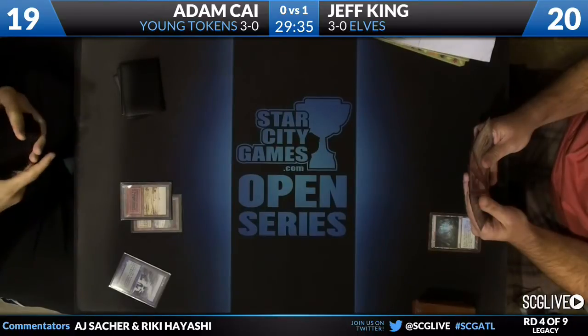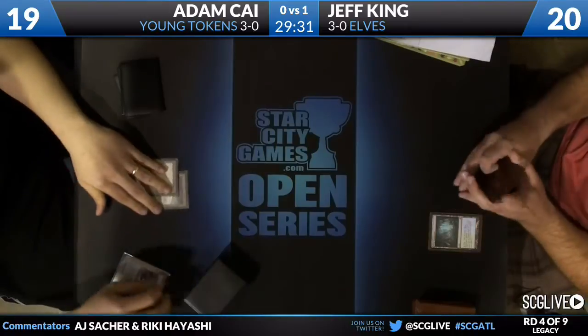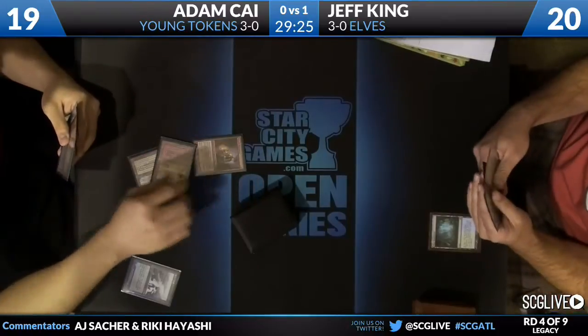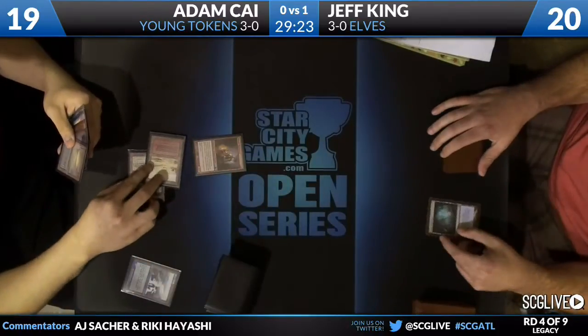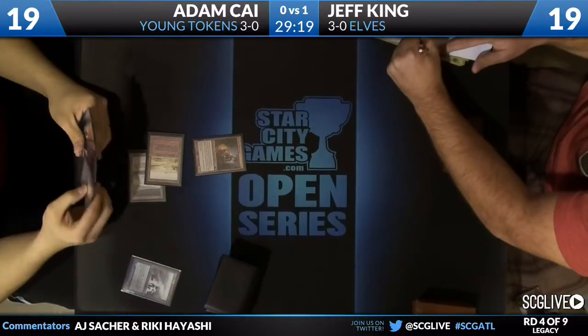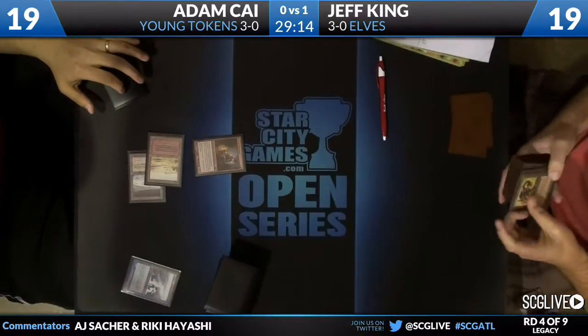We see Adam fetching on his second turn. There's a Badlands — I thought only Gerard Fabiano played that part of Legacy. This deck plays a bunch of weird duals — it's got like one Plateau, one Scrubland, one Badlands. One of each for value with Deathrite. Very strange deck. Very Sam Black deck. The only thing that's missing is Goblin Bombardment.